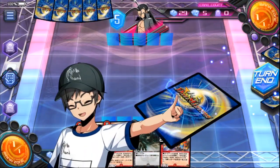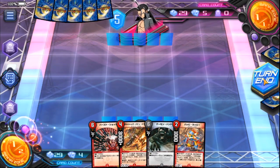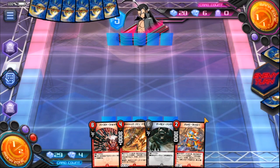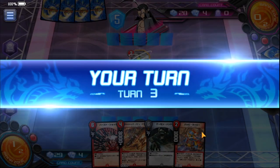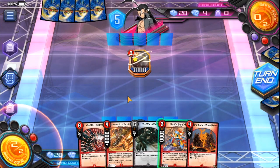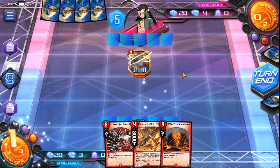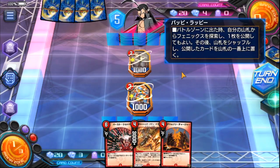It looks like my opponent's playing some sort of aggressive deck. Speaking of Death Phoenix, there he is — but we probably don't need him right now. With the Bullshack and Firebird combo in hand, we can easily search out a Death Phoenix if we want to. This deck does have a few tools to deal with aggro, such as Burst Shots and cards like Volcano Charger. I'll go ahead and play out my Papi Raffi here.